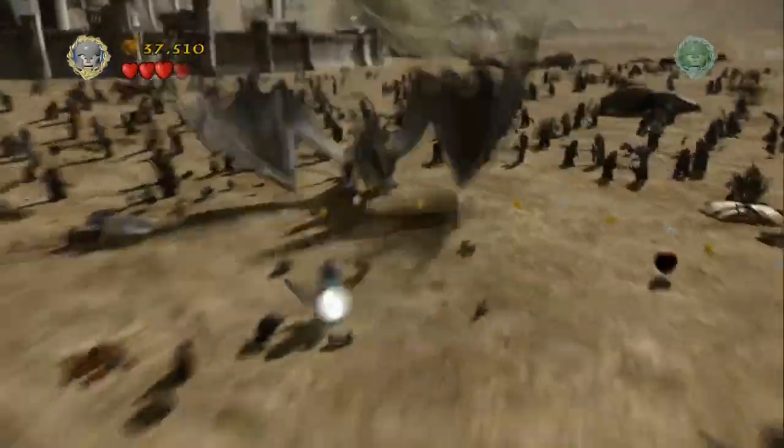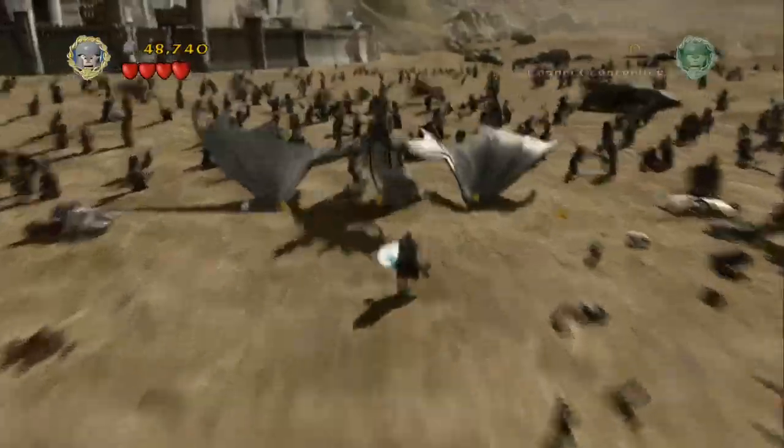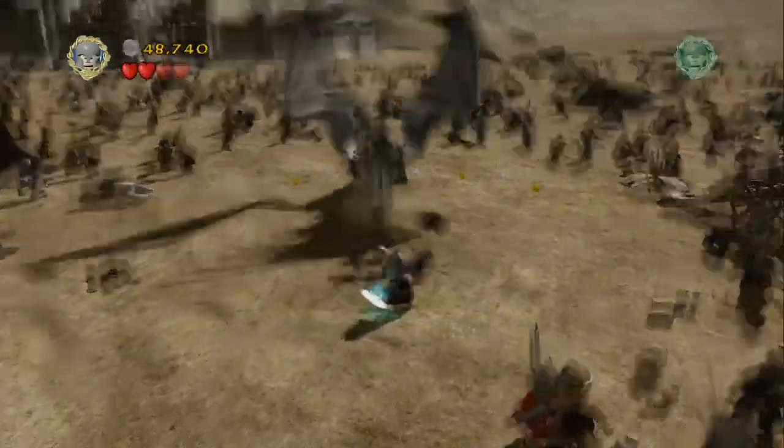All we need to do now is just carry on with the fight here on the first section. Wait for the Nazgul's beast to bash his head down three times, and then we're just going to chop it off.